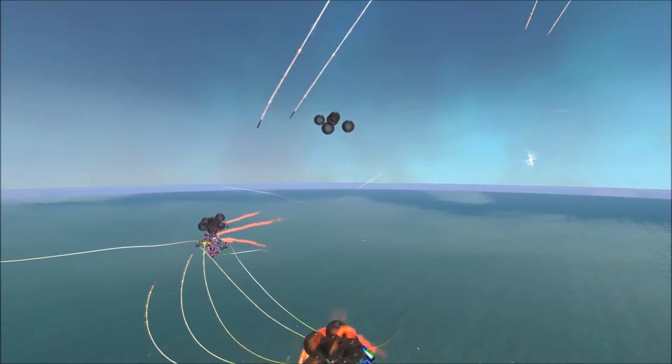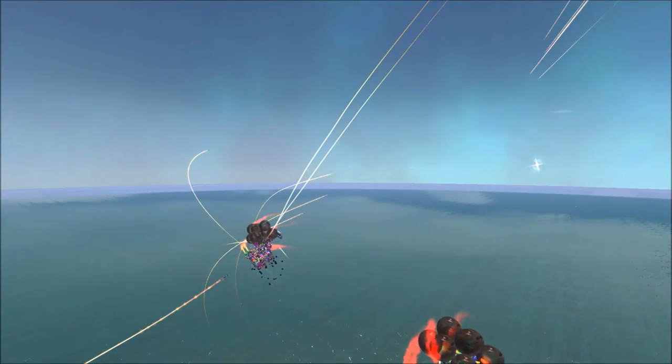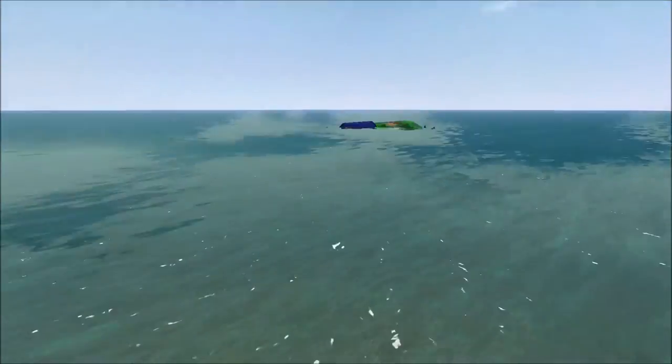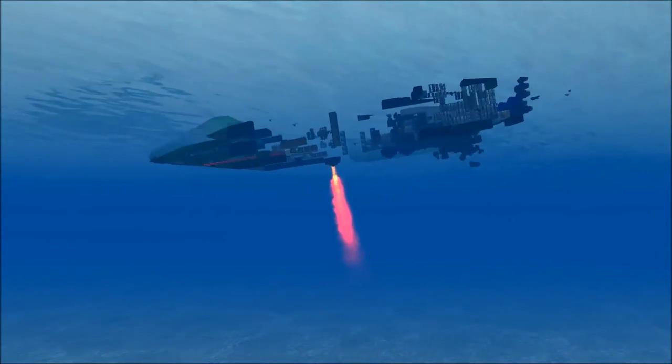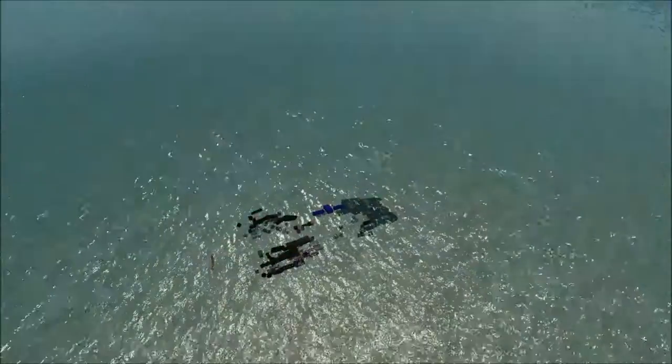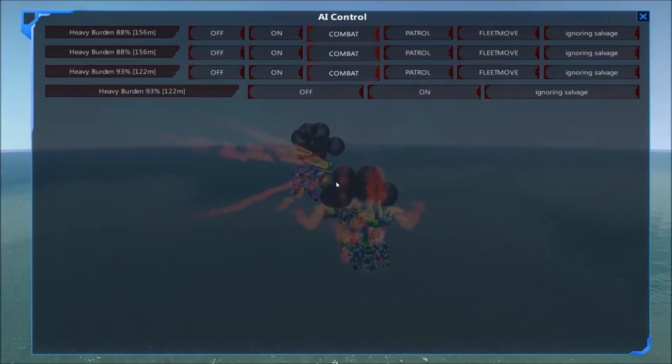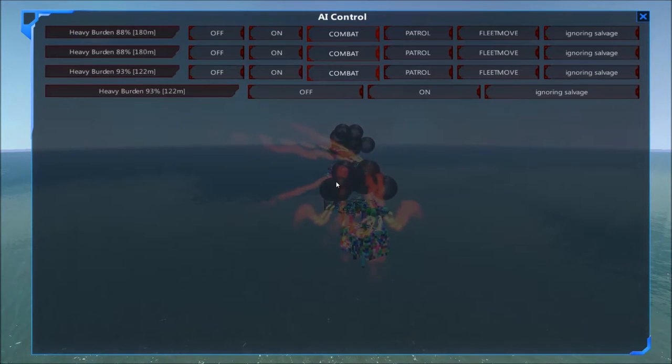Those missiles are trying super hard to hit but they're unable to line the shot up. The Puddle Strider is down in the water again — oh, it's actually despawning; it is destroyed. Its AI must have gotten sniped out. That was much quicker — that's basically how I expected both battles to go.